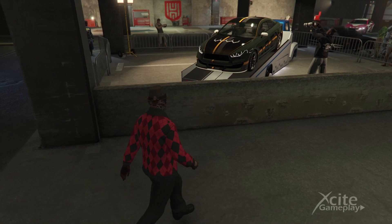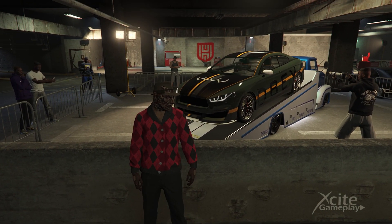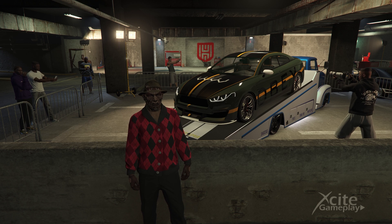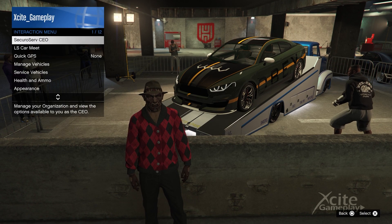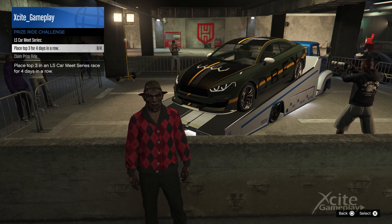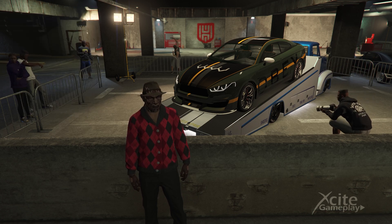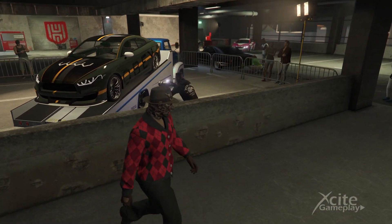Let's take a look at the first free car. This is the Obey 8F Drafter, a 2-door sports coupe. The Drafter has a value of $718,000 on the website of Legendary Motorsports. You can claim this car for free when you participate in the Prize Ride Challenge in the LS Car Meet. In the Interaction Menu you can see how you can claim this car as your personal vehicle.